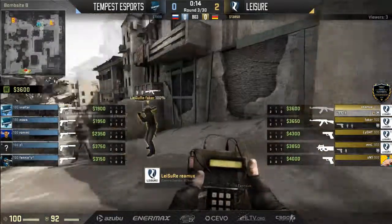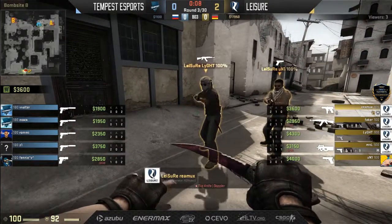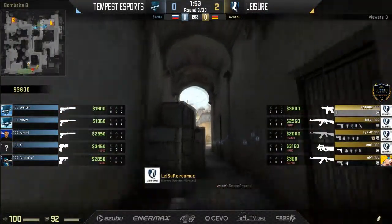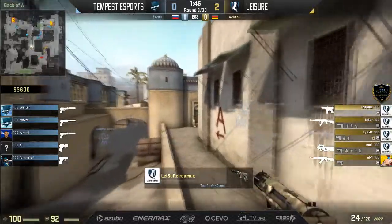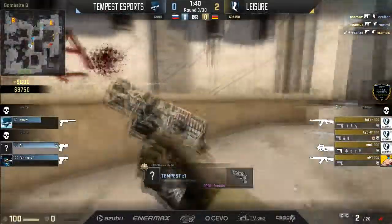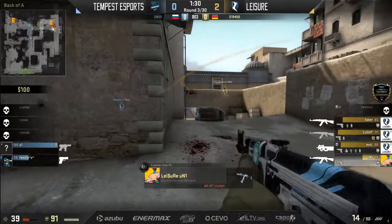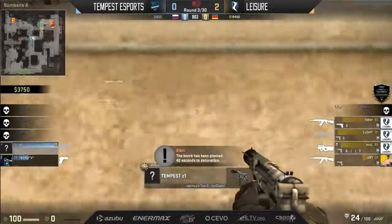Tempest put a lot into the round and didn't get what they were hoping for. Moving into the next one — those players that didn't purchase much, everyone else on a complete full save. I'd like to see something a little more creative now. They definitely can't play a default — it's really a rush out of long for the T side. Remux picks up too with the Tech 9. What are the chances of a nade stack from the CT side after they just four-spotted with three players there? No way a long nade stack is coming. I love that read from Leisure.